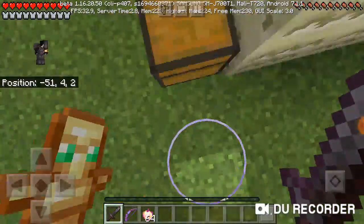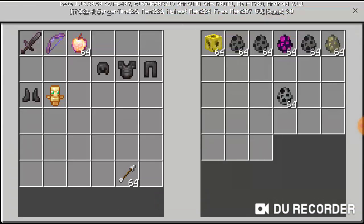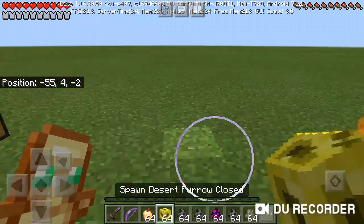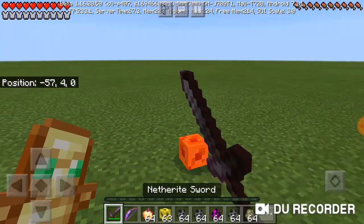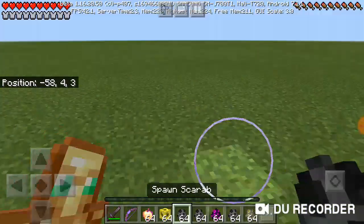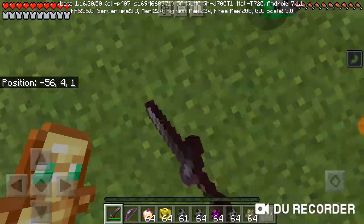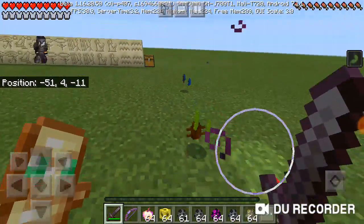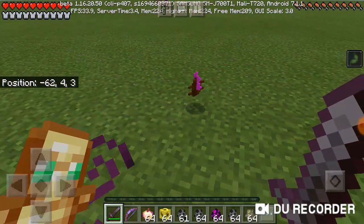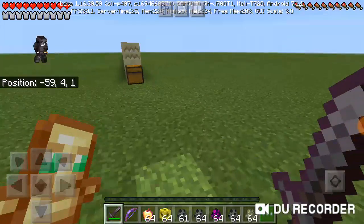Now we're gonna go on to the mobs. There are other items but I don't know everything about this addon, so let me put up the normal mobs here first. This is the desert furrow — a scarab. They're neutral and they give you a bit of nausea. They are a great way to get scales, and they also drop raw scarab meat.